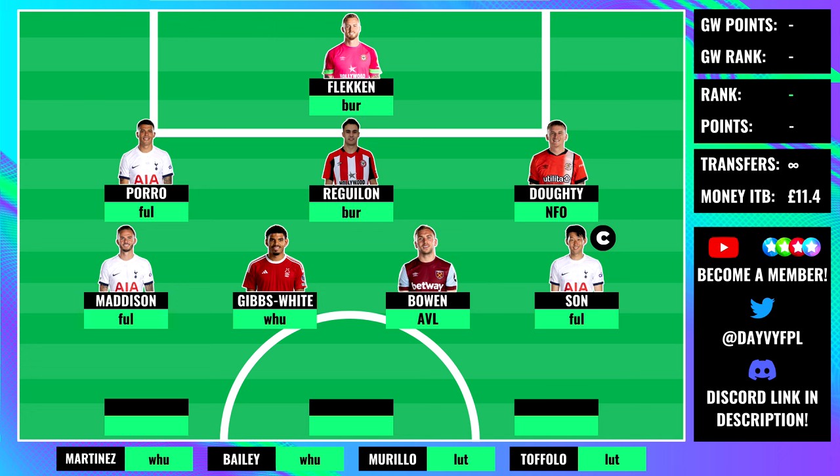Son has the captain's armband as I think he'll be the most popular option. There are some other captaincy options this week but I do prefer Son with that extra point per goal. With Madison and Son against Fulham, I'm expecting a few goals as Spurs' attacking threat has been pretty decent. These two kind of pick themselves - I'm even bringing Madison in with a free transfer, so he's definitely one to get.